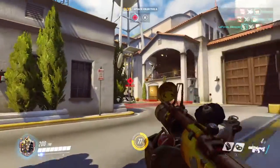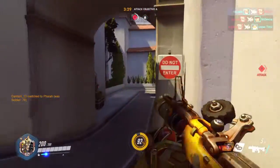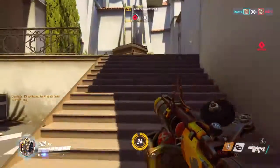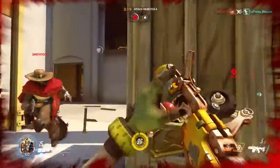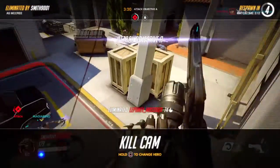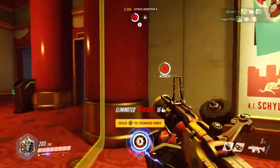Here we go — we got a kill there. I need to kill that Widowmaker at the top because she's going to cause some problems. We've got a Soldier 76 here. McCree came and ruined the fun but I did get him trapped, which is good. I think this guy knows I'm using McCree — he's level 35. I think I got him trapped but I've got my ultimate already, so that's good.